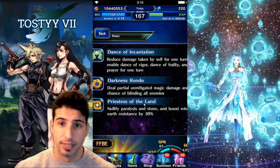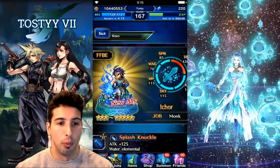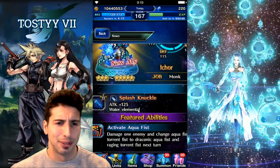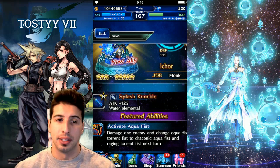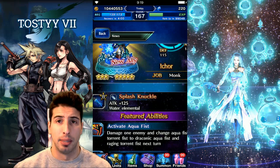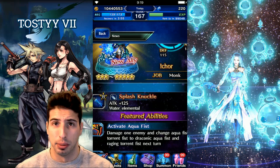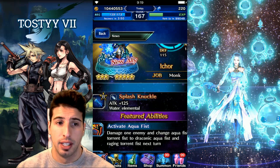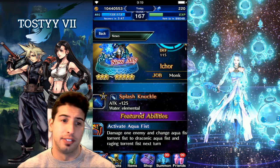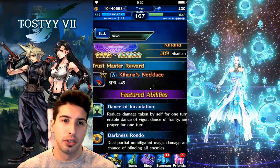Icore's super trust master is really nice — it's a fist weapon with water element attached and 125 attack. Tifa can basically do water resistance down, so this fist weapon could be really nice. You can chain two Tifas together with Divine Ruination if they both have Splash Knuckle and do a lot of damage.